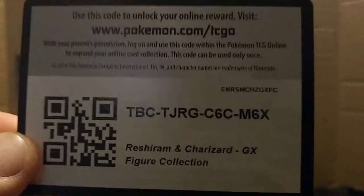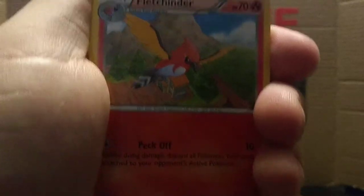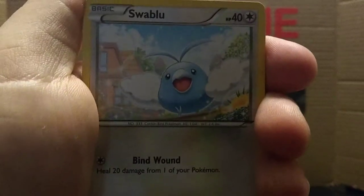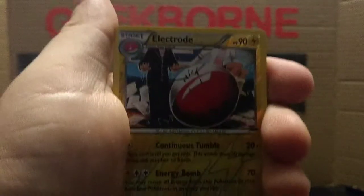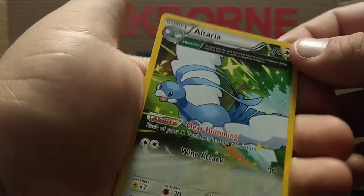We'll go with the Roaring Skies pack first. Green code card, three from the back because it's not a Sun and Moon booster. Wide Lens, Fletchinder, Trainer's Mail, Swablu, Dratini, Reverse Holographic Electrode — and bam — an Altaria with that three-quarter art card. That's pretty awesome! Not bad for a Roaring Skies pack.